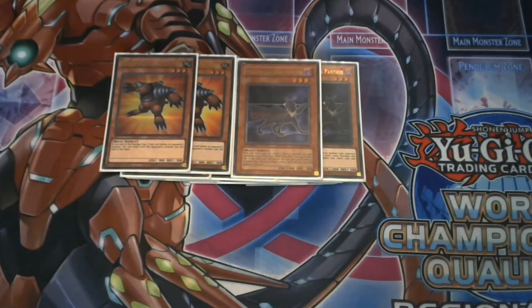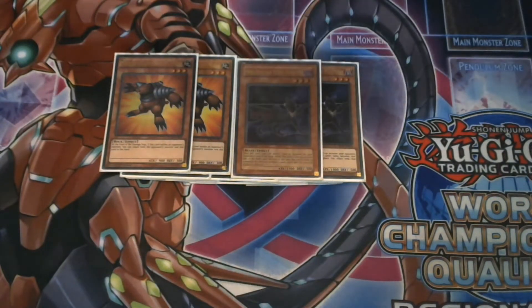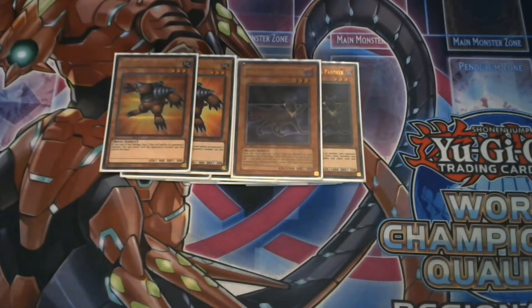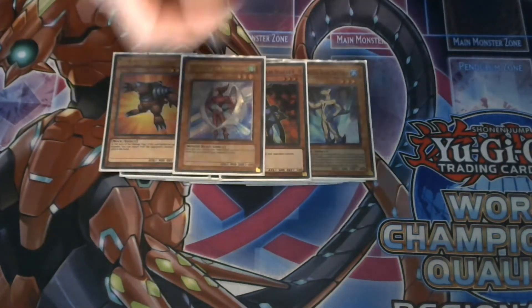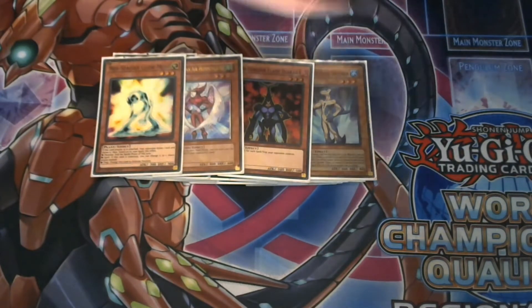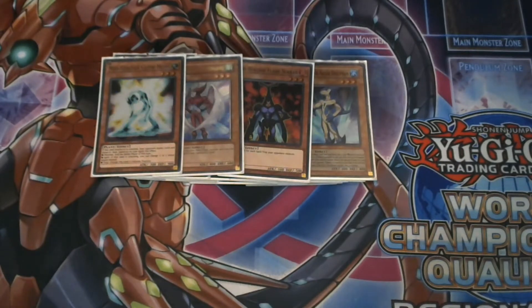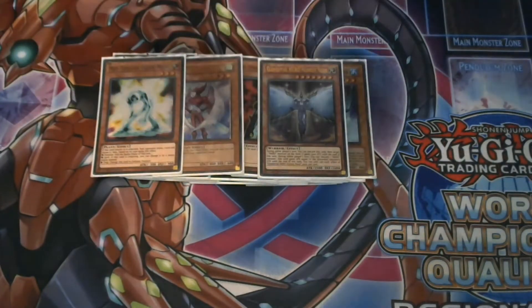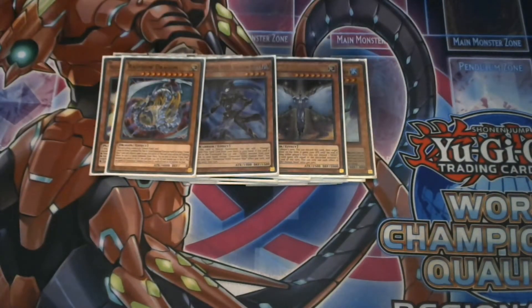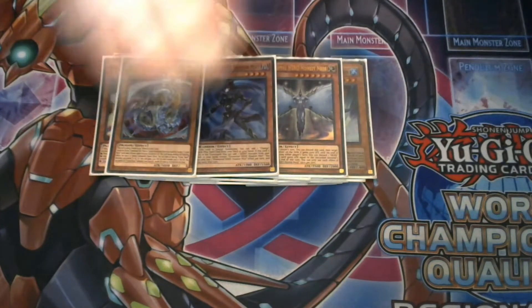Moving on to the Neo-Spacians: I play two Dark Panther and two Grand Mole, and those are the only two-ofs. The reason is I really like Nebula Neos — I still think it's the best Neo-Spacian fusion — so I run two of each to have more chances to go into it. Everything else is a one-of: one Aqua Dolphin, one Flare Scarab, one Air Hummingbird, and one Glow Moss. Aqua Dolphin is still really good for its Counter play. I also play three Honest and one Rainbow Dragon, since Neos Fusion can help you go into Rainbow Neos, which is an amazing boss monster.